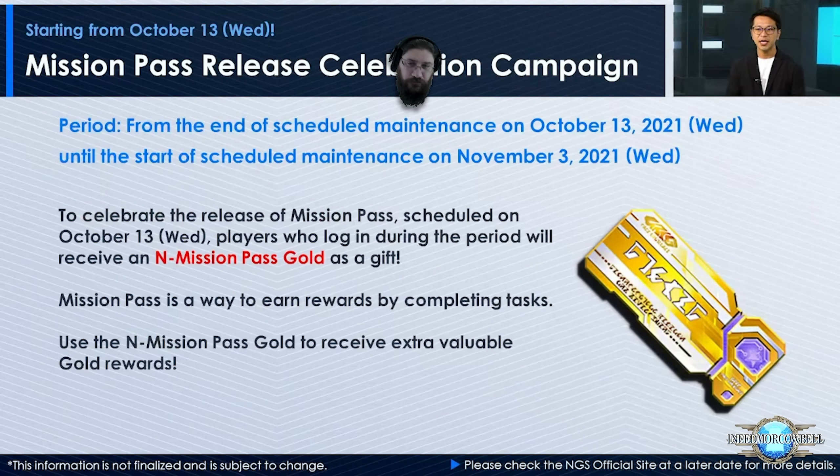What's really cool: between October 13th and November 3rd, if you log in during that time you'll be given a free N-Mission Pass Gold as a gift — so the first mission pass is on the house. That's really to get people back in the game. I'm pretty sure all objectives will be NGS base. That's still pretty neat — that's 200 Star Gems.